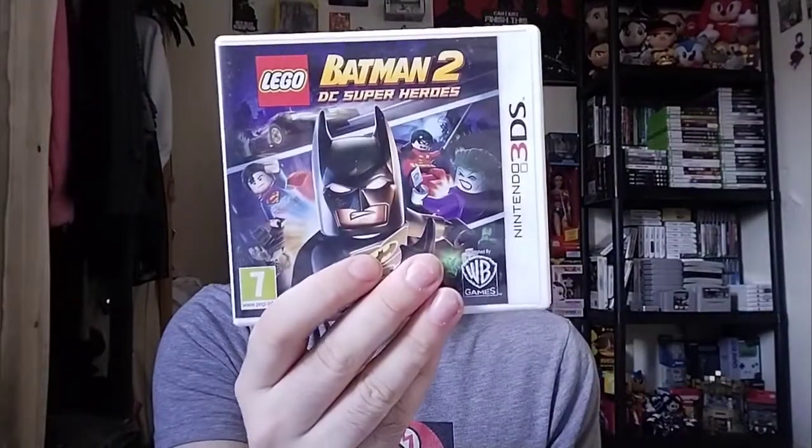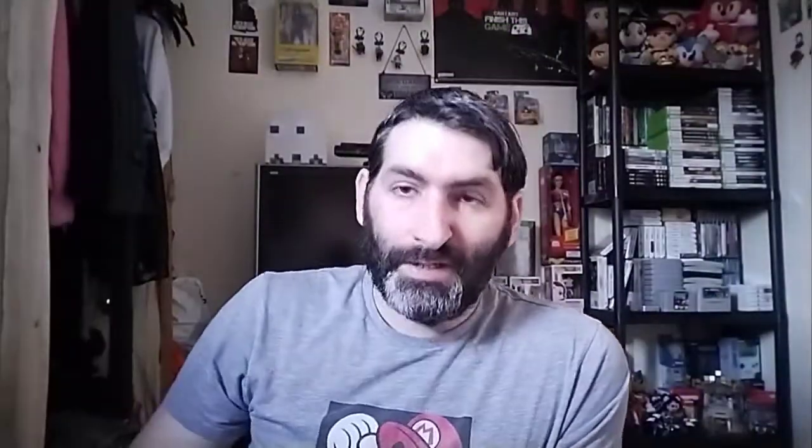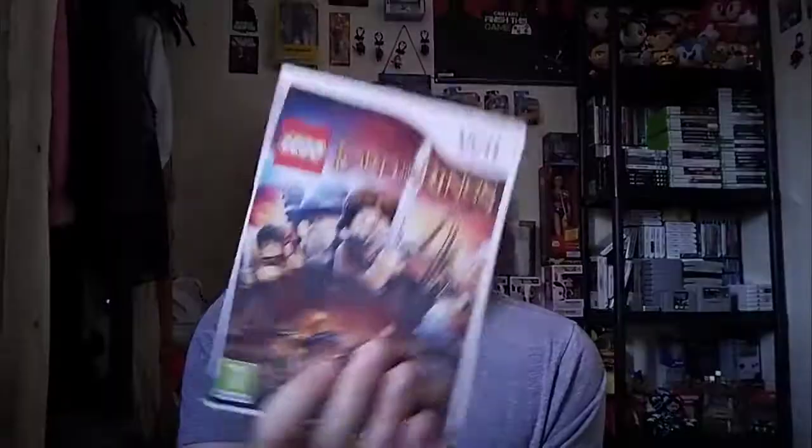So I've just got to show you all the games again before I go. On 3DS: Lego Jurassic World, Lego Star Wars The Force Awakens, Lego Movie The Video Game, Lego Batman 2 DC Super Heroes. On DS: Lego Star Wars The Complete Saga, Lego Lord of the Rings, Lego Harry Potter Years 5 to 7, Lego Harry Potter Years 1 to 4, Lego Chima, Lego Pirates of the Caribbean. On Xbox: Lego Star Wars The Force Awakens. On Wii: Lego Batman 2 DC Super Heroes, Lego Batman, Lego Indiana Jones, and Lego Lord of the Rings.